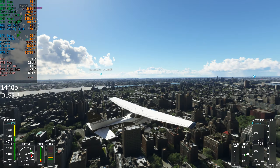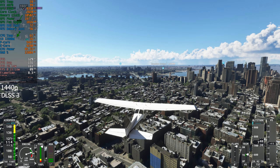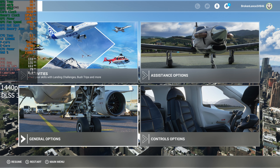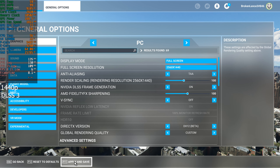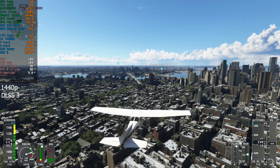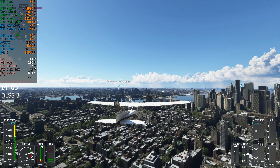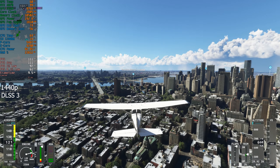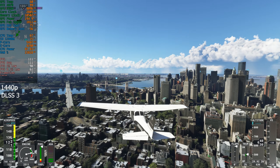We could also try just switching to frame generation on its own without upscaling. That'll give us a bump in frames — way over 60. So then you don't lose so much of the quality from the upscaling.